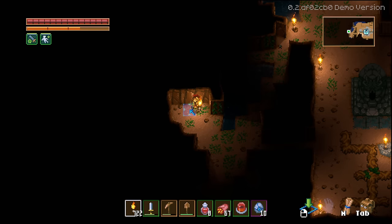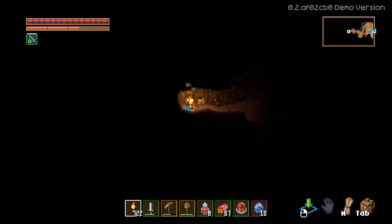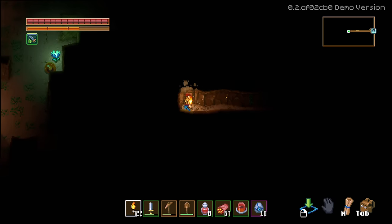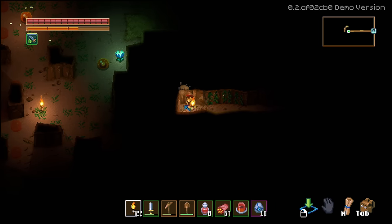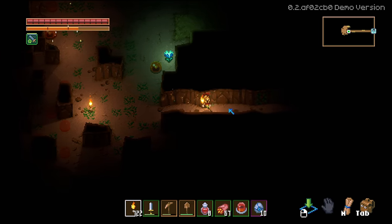While mining with a torch is going to take a little bit longer than using a pickaxe, it's going to save you resources and allow you to see what you're doing and get where you're going without burning a lot of resources or laying a bunch of torches behind you. This character I have is a higher level so my mining skill is higher — it'll take a couple hits with a new character.